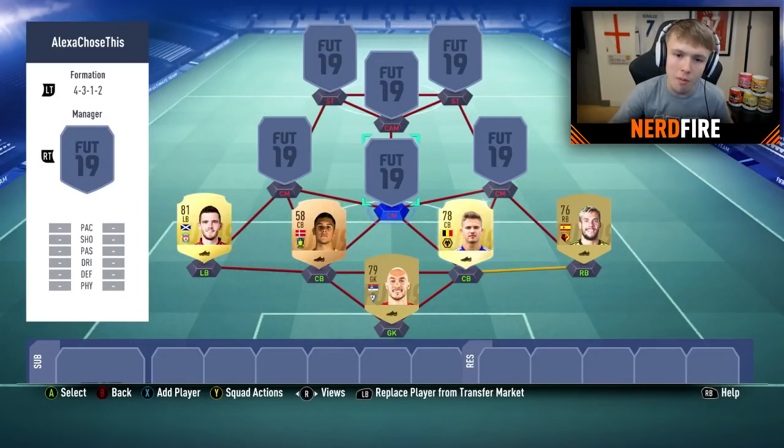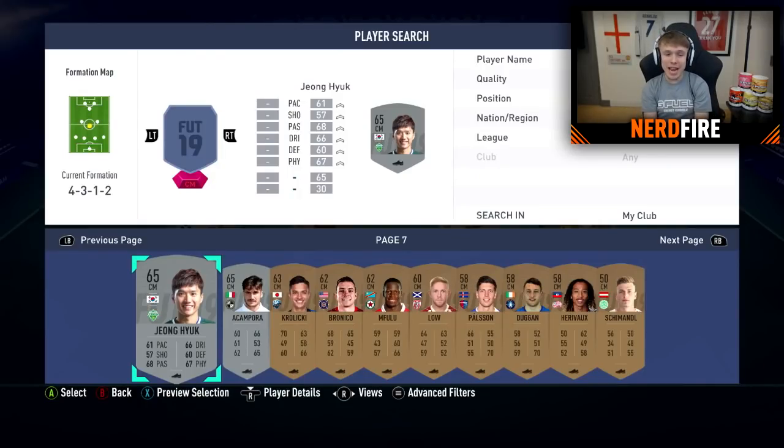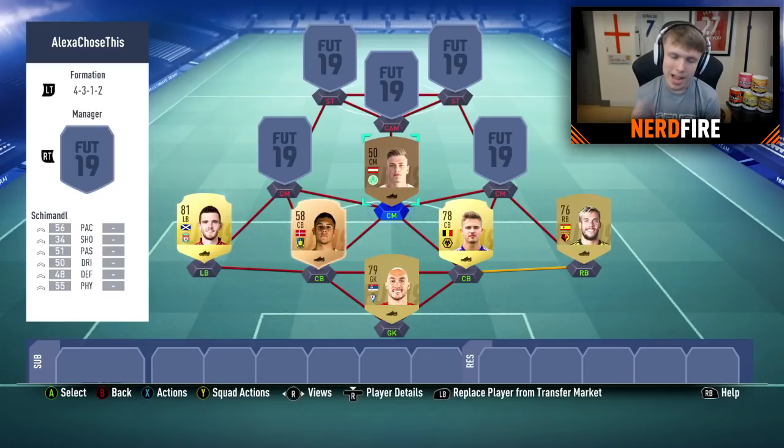Starting with the central midfield player. We definitely have 10 pages of centre mids. Alexa, pick a number between 1 and 10. Your random number is 7. We're getting a silver or a bronze, which is lovely. Alexa, pick a number between 1 and 10. Your random number is 10 — Schmandal. Who does he even play for? SV Mattersberg in the Austrian Football Bundesliga. He's got 45 stamina. He's our middle centre mid.